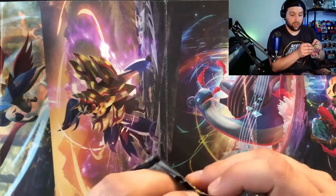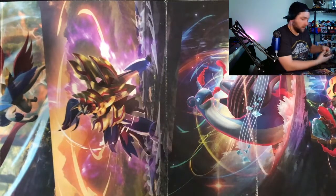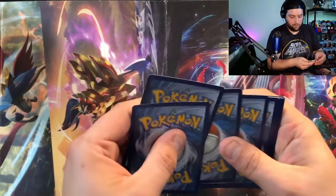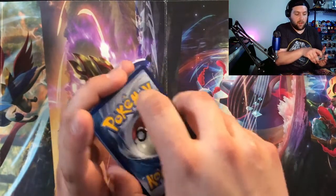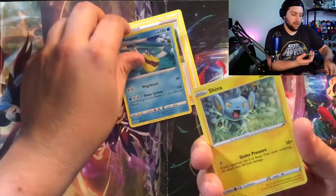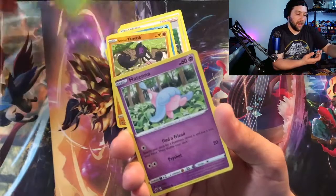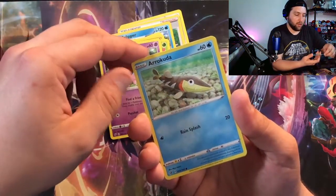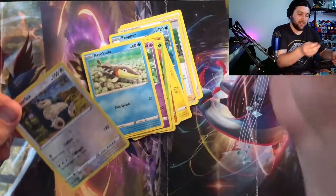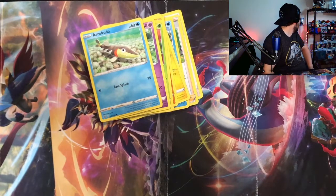At least we got a holo — finally, six packs in! Opening the last pack from this set: Fire energy pick. Got a Tranquil, Sonia, Pelipper, Shuppet, Galarian Yamask, Applin, Hatenna, Arrokuda, reverse holo Snorlax — we love Snorlax — and a non-holo Abomasnow. Yeah, definitely not great pulls today. We only got one holo through all of that.